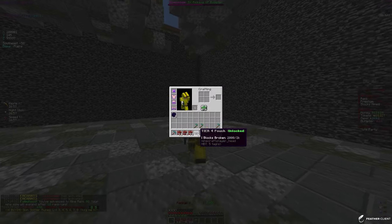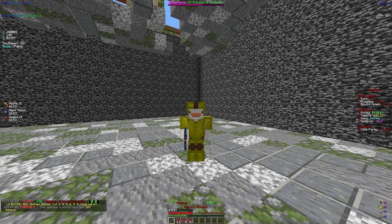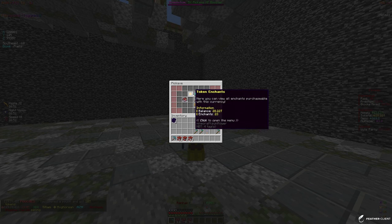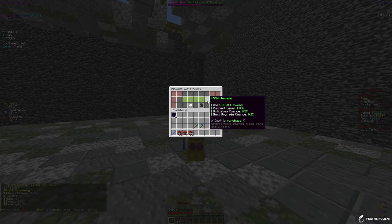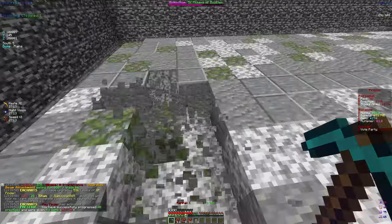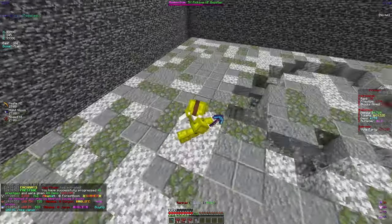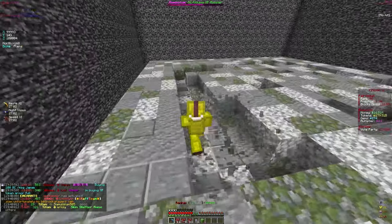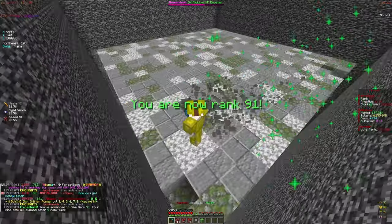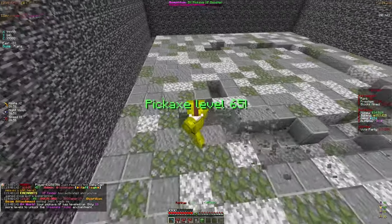We're now rank 90 and we unlocked the pouch - we got 10 trillion tokens, putting us at 28 trillion total. I might go for XP finder now so we can level up faster. Let me just max it all out - 536 levels, and now we have XP finder at level 2,370, which is honestly insane. We're gonna be raking up ranks fast. With ranking up we get more treasury milestones and tokens back.